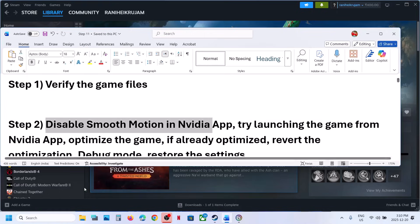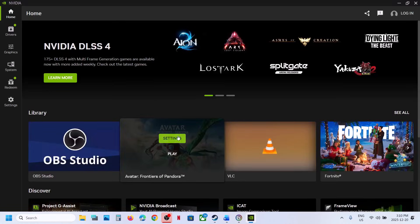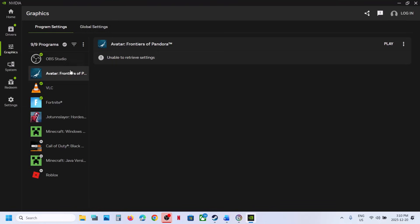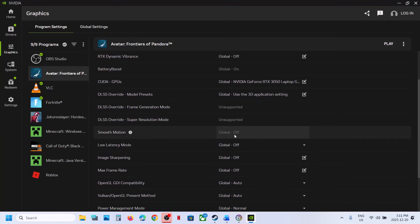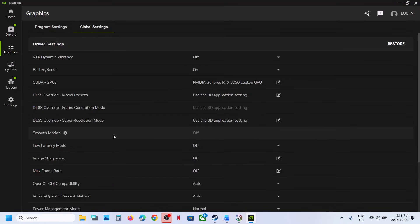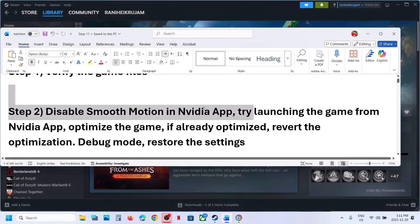Disable smooth motion in the NVIDIA app. Launch the NVIDIA app on your computer and go to the game section. If you see the game, click on settings and select the game, or go to Graphics and select the game there. Once you select the game, find the smooth motion option — if it's on, turn it off. Also go to Global Settings and if you find smooth motion there, turn it off as well. Then relaunch the game and check.